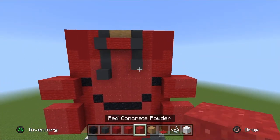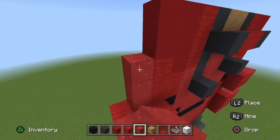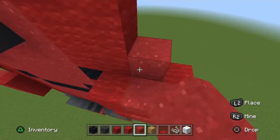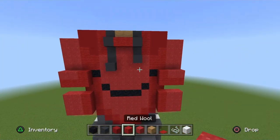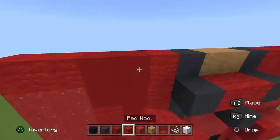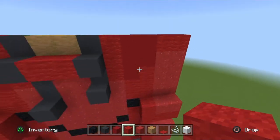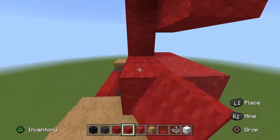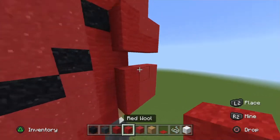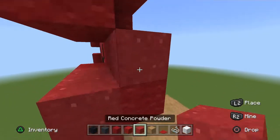Go up two columns of four red powder on both arms — boom and boom. End it off with red wool on top, place two. Then go behind the red powder, place two placement blocks, and then red powder on top of it.